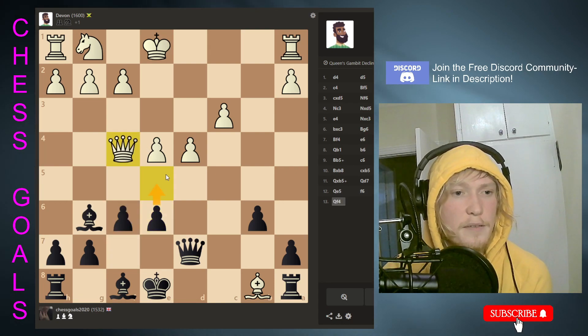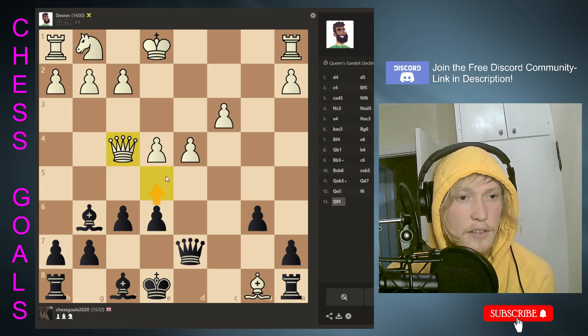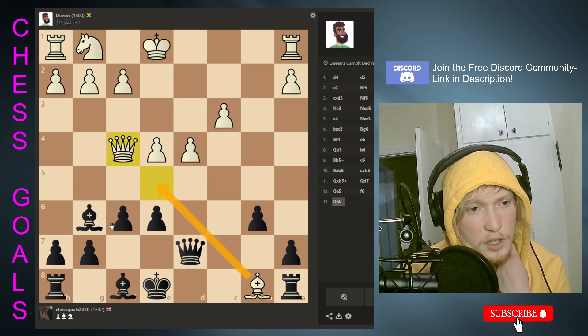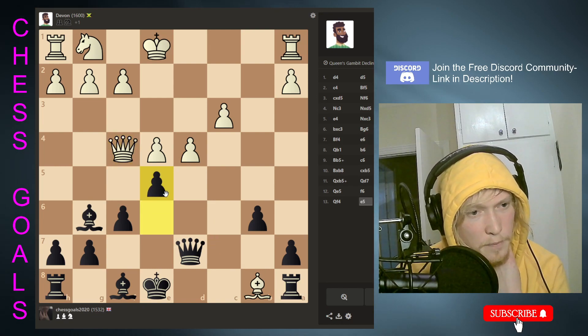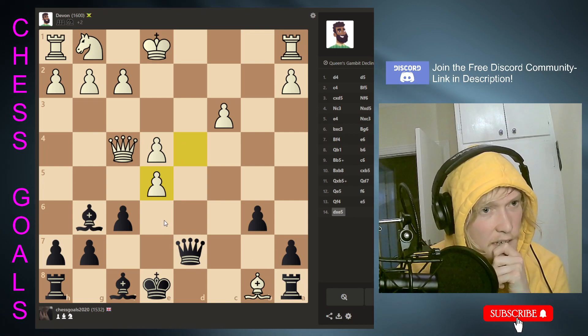So now I'm looking at this, but then takes. Because if takes, we just take the bishop. And if takes with a bishop, then we get the bishop for free. Hit the queen — seems good. Now we get the bishop and now we're just up material.